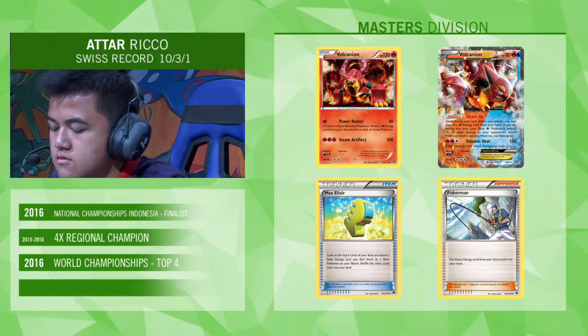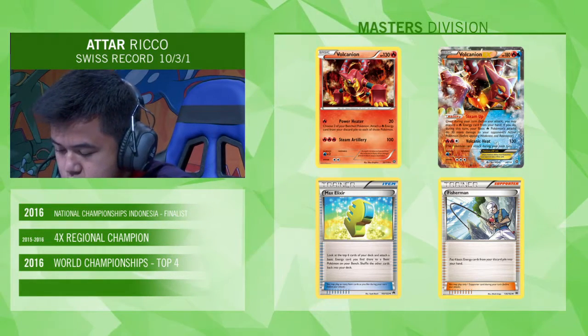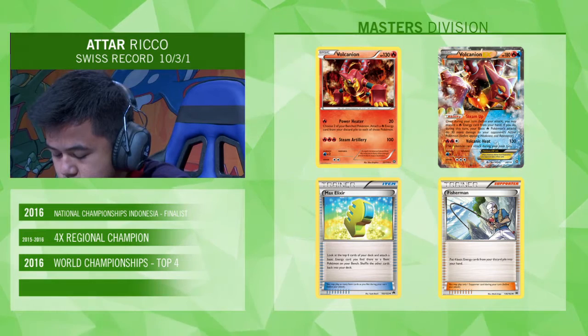Unless — and I believe this happened when we had him on stream before — he actually had both of his Garbodors prized, which was very unfortunate. Now he is playing today against Atar Rico, who has come a very long way from Indonesia and made it all the way through to top eight, which quite frankly is impressive. It's very impressive because, especially coming from so far away from Europe, he has very little clue about the metagame — it's more difficult for him to understand what sort of decks are being played.